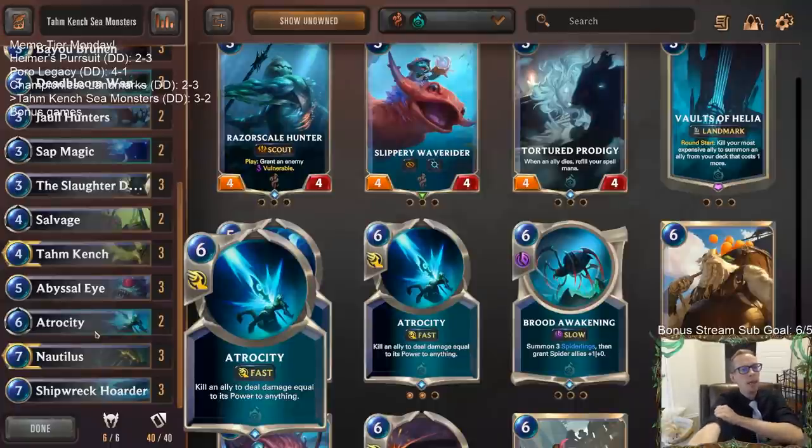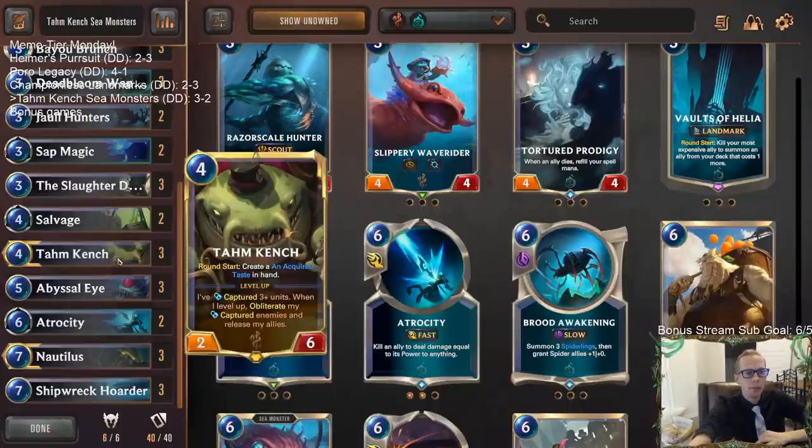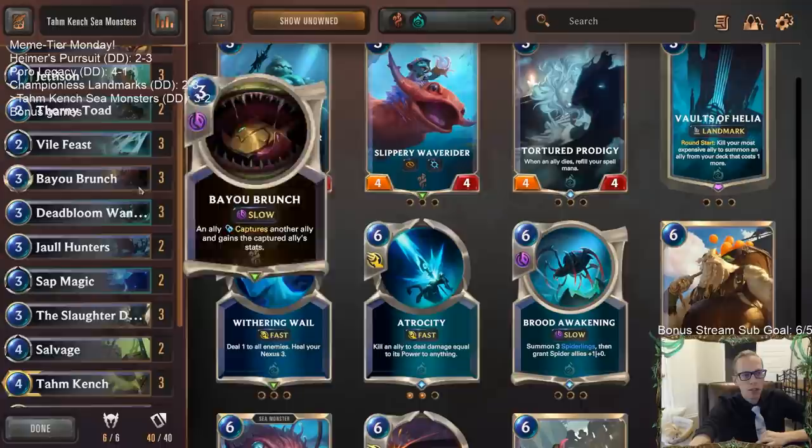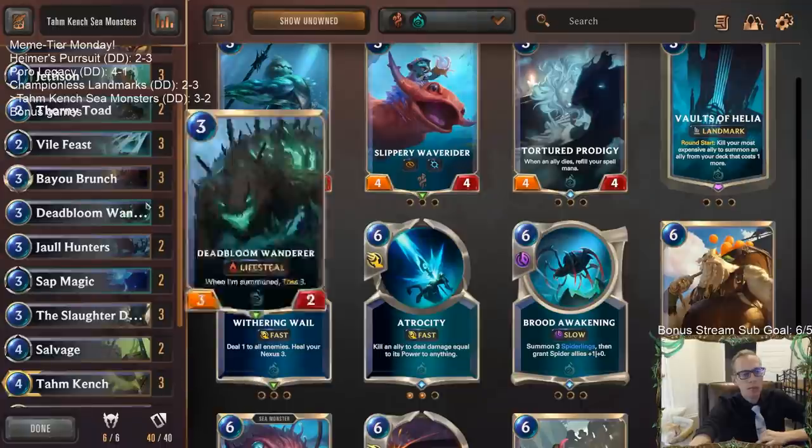Can this deck work in ranked? Maybe — I think it's probably just a downgrade from normal Deep. Sap Magic and Bayou Brunch are probably worse than what the normal Deep deck plays.